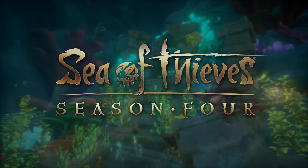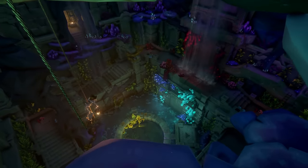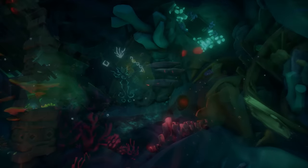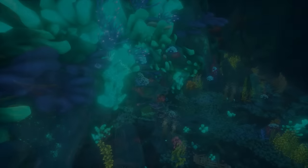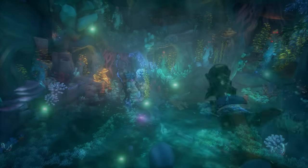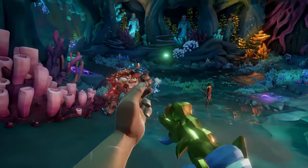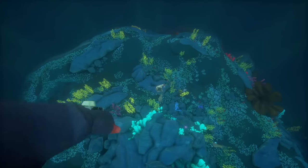Season 4, launching in September of the same year, also expanded the map by diving into the history of the merfolk and sirens. Six shrines were added — puzzle and combat-focused dungeons players can explore underwater. Along with those, Rare added three siren treasuries, combat-based activities that essentially act as a skeleton fort but underwater. All of these areas can be found deep below the waves.